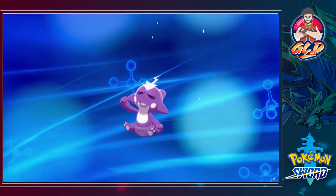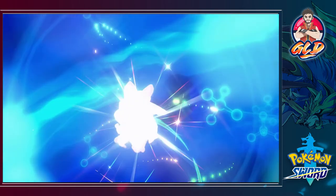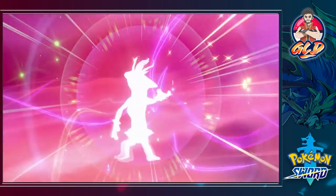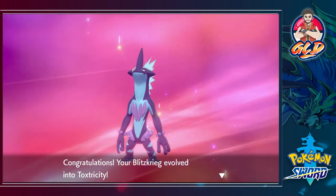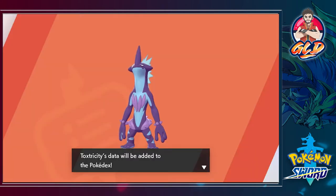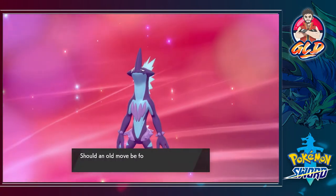This is exactly what I've been waiting for — evolution! Blitzkrieg has one or two evolutions depending on its nature. I got an all-positive nature, so here we have Toxtricity, the low key form. It's capable of generating 15,000 volts of electricity. This Pokemon looks down on all who would challenge it — the punk Pokemon! Just like that, we're learning Spark.